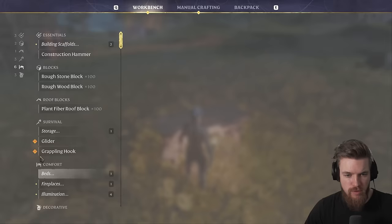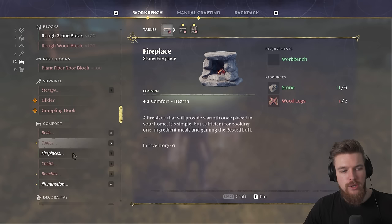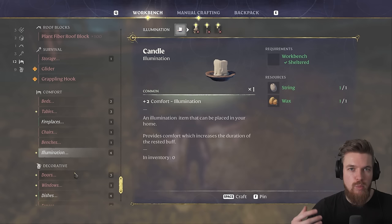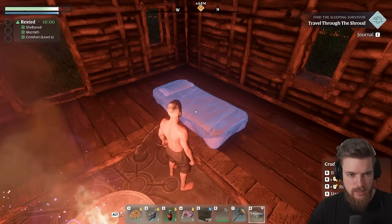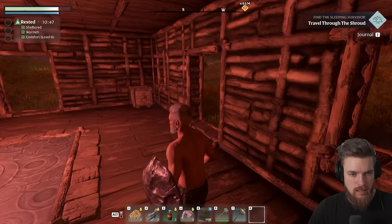Now our wooden box is complete. We need to craft a bed with plant fiber, string, and torn cloth, which you can get from all the cloth baggage around the village. You can also make tables, fireplaces, chairs, benches, and illumination to increase your comfort, which gives your character buffs. And of course there are doors and windows as well. Let's place our bed just over here, then we can go ahead and sleep — that's going to increase our stamina and regeneration. And now at sunrise we can get up.